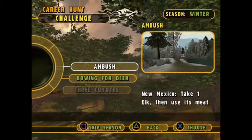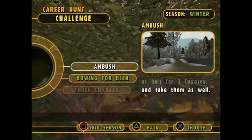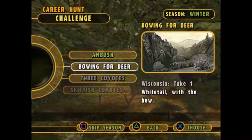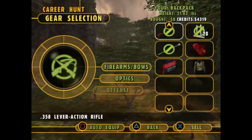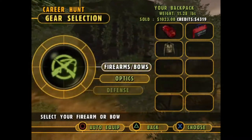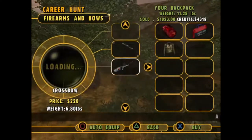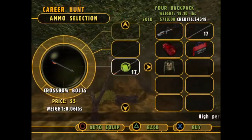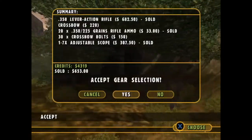We're starting off in Winter. We have Ambush, which is taking one Elk and using its bait for three Coyotes and taking them as well. And we have Bow and Grenier, which is taking one Whitetail with the bow. I think we're going to go ahead and get that out of the way really quick. It shouldn't take us any time at all, so we're going to sell our gun and then buy a bow — probably just going to go with the crossbow. Make sure we have plenty of bolts for it.